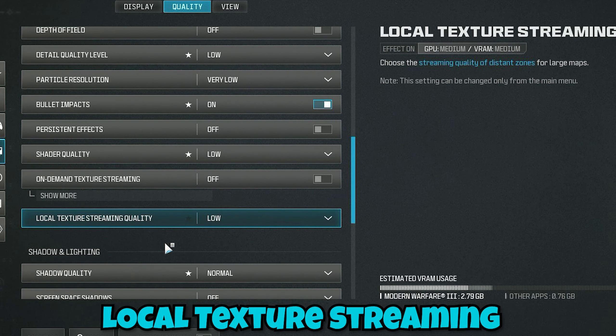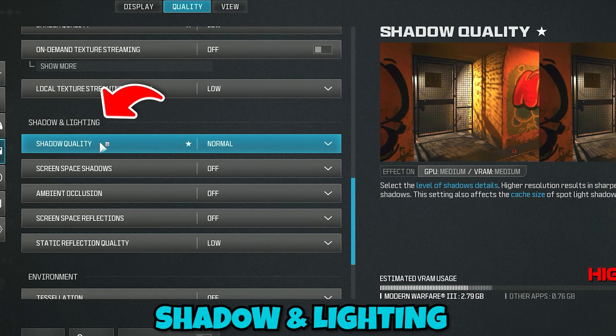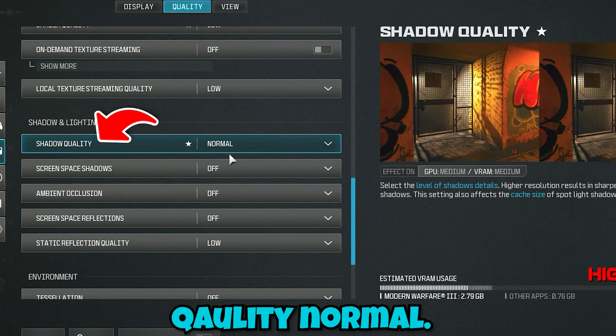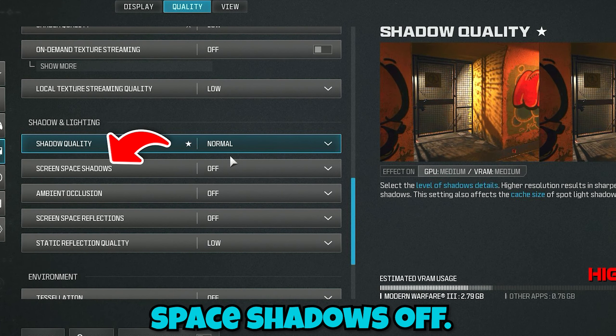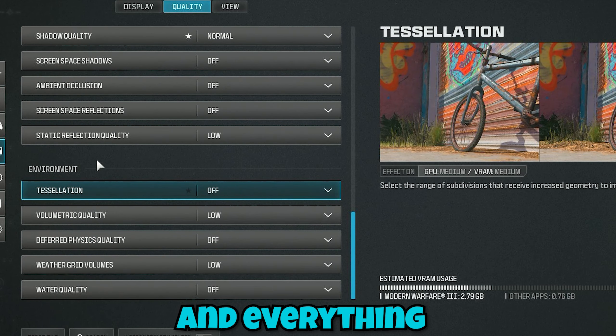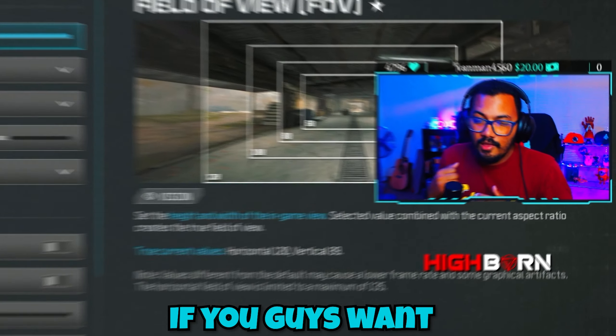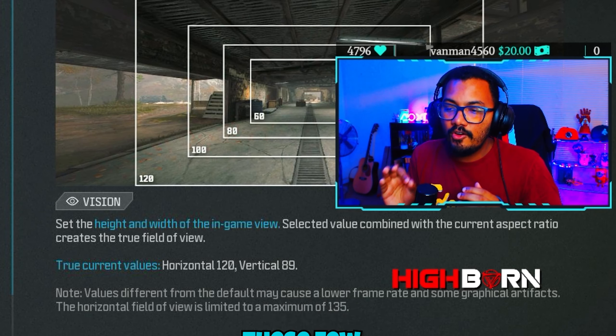Under shadow and lighting, set shadow quality to Normal, screen space shadows Off, and basically everything else off up to static reflection quality. Everything under the environment section I also have off.